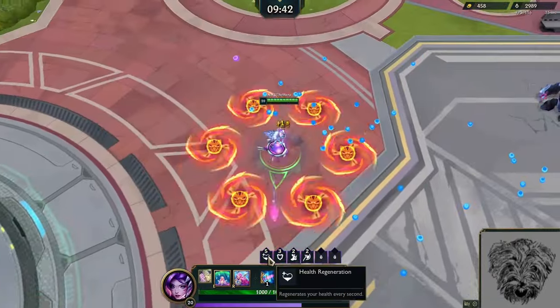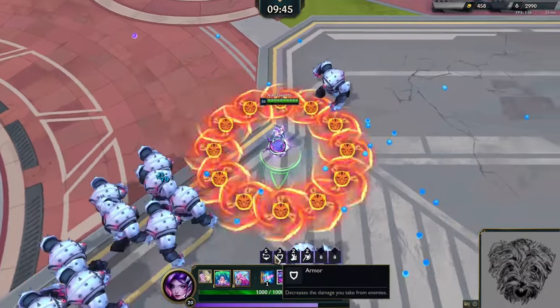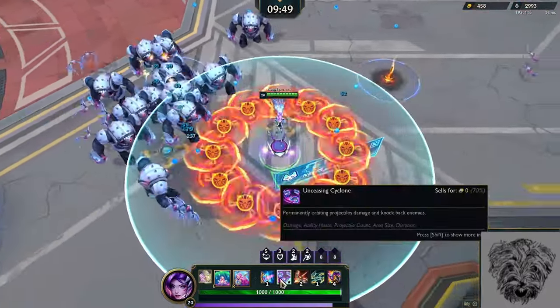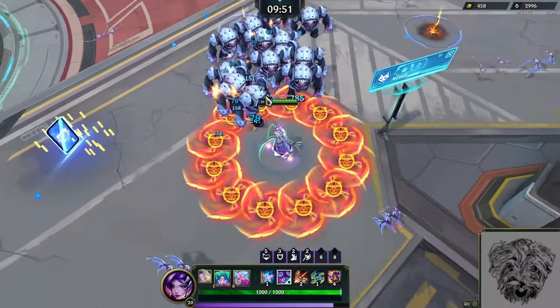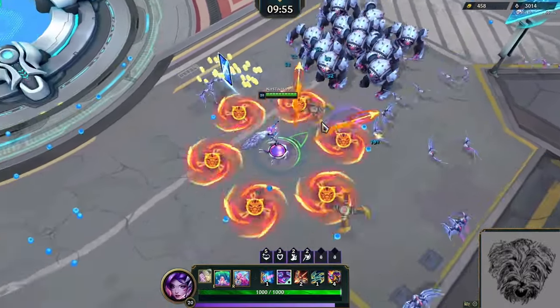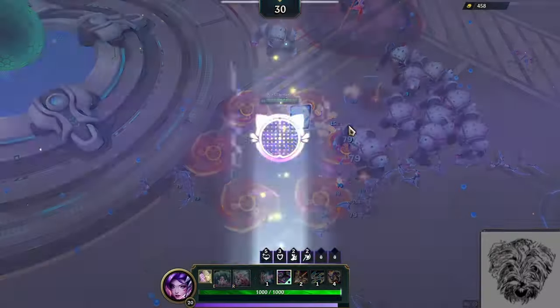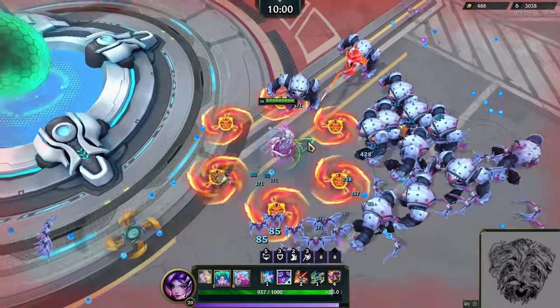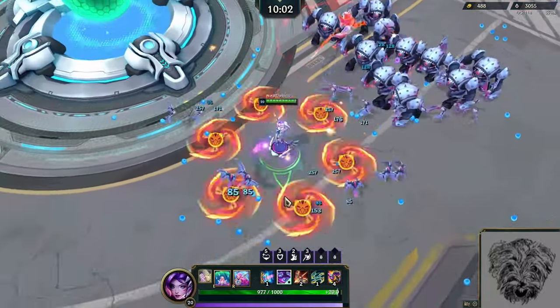Health Regen is maxed, so it'll no longer appear — the max level is 5. As a result, the odds of finding what I'm looking for will be a little bit higher. If you're trying to find something in particular, it's best to try to max out other things first, that way it'll narrow down the pool.